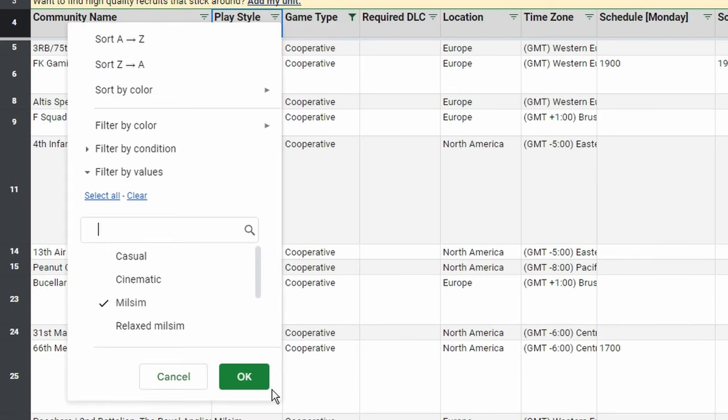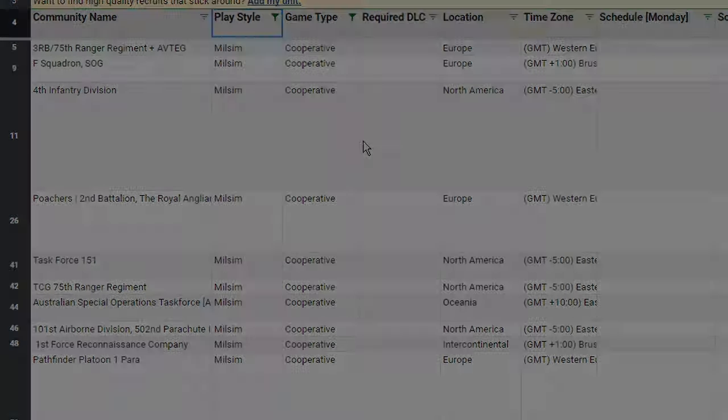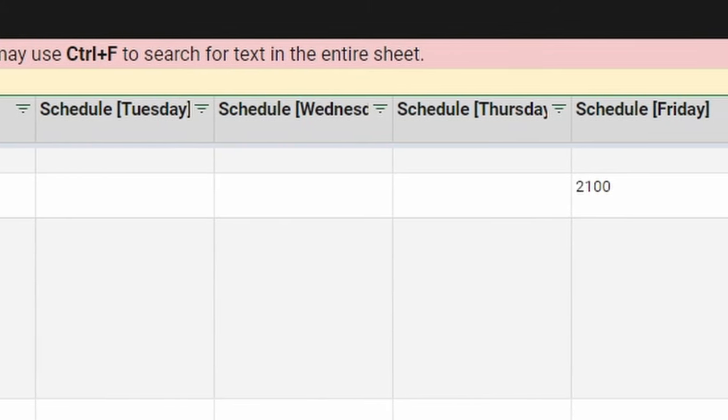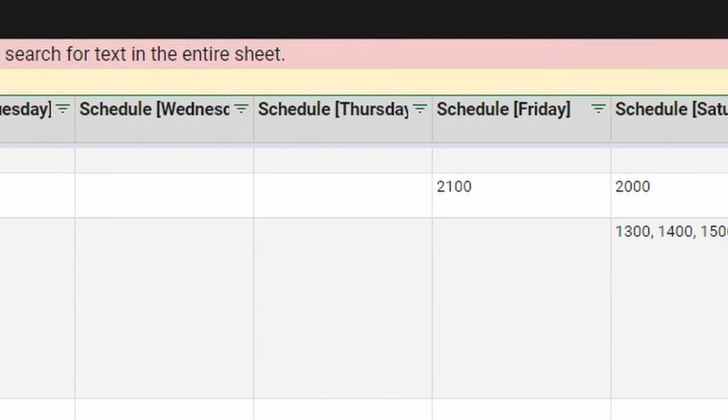Once you've narrowed down your search, you might ask: what days and times work best for you to play? You look through the schedule columns, seeing the days and times the unit has regularly scheduled events that work with yours.